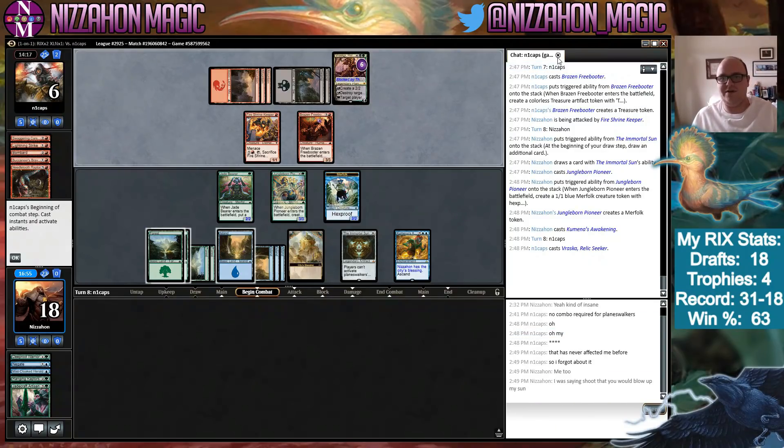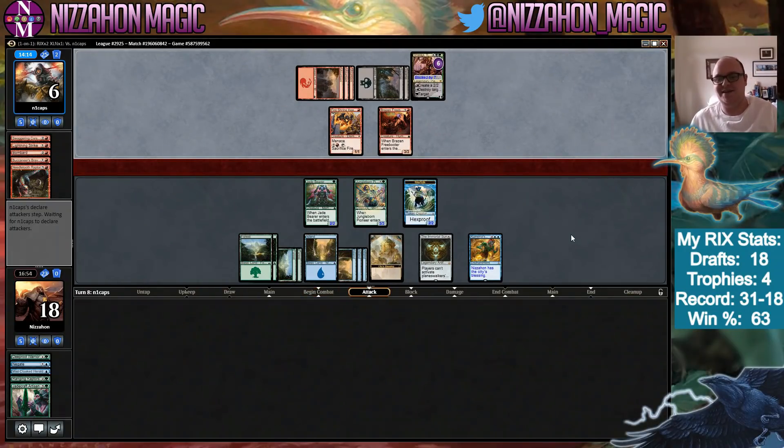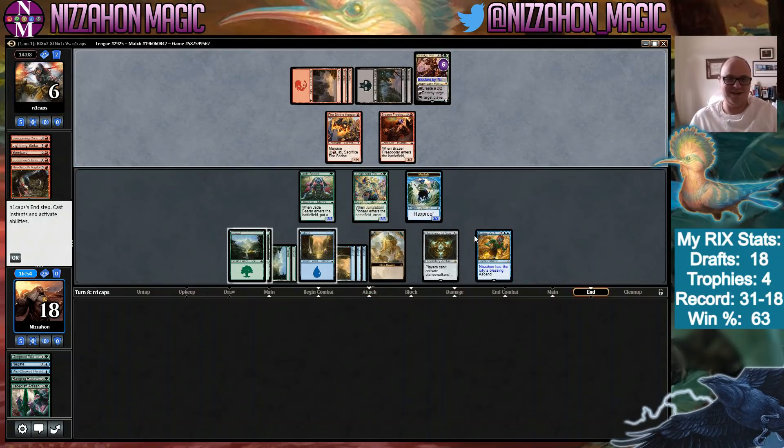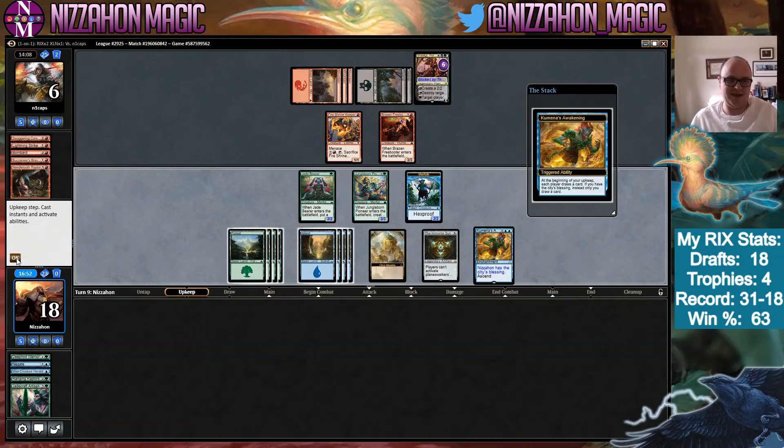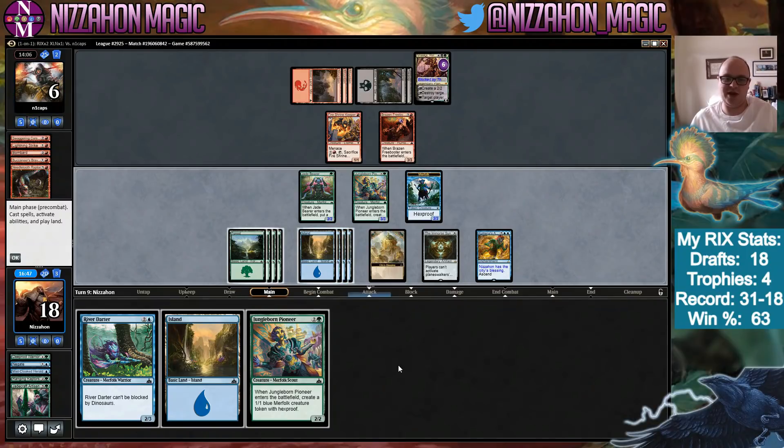Wow wow wow — we definitely win now. Unless they have Shatter, we're drawing three cards a turn, all our creatures are bigger, all our spells are cheaper. That's insane. They opponent realized the Immortal Sun shuts off Vraska's abilities — they can't use her. Give me an extra card. Let's just get Vanquisher's Banner out there too for good measure.